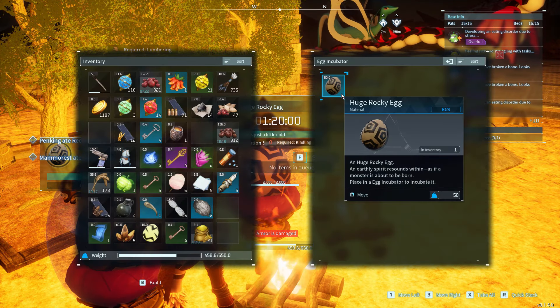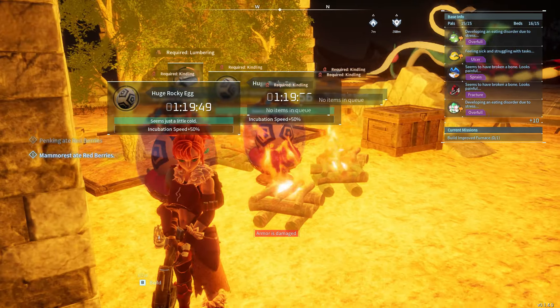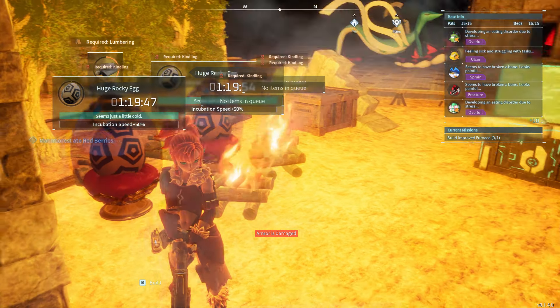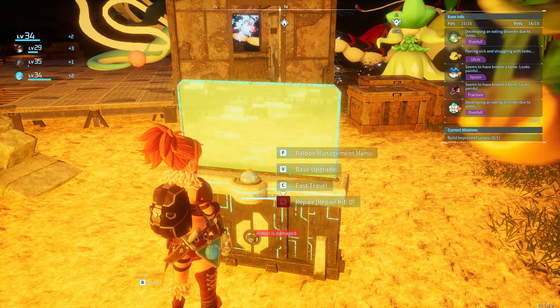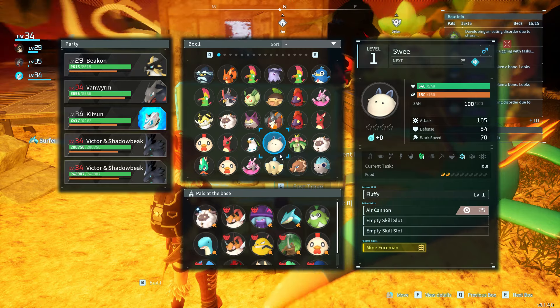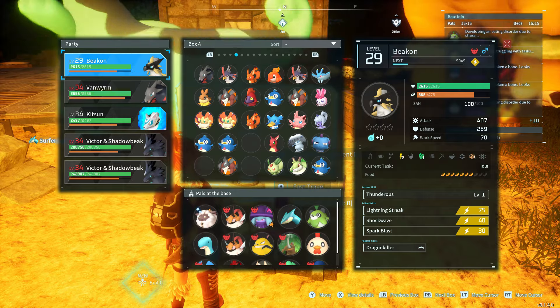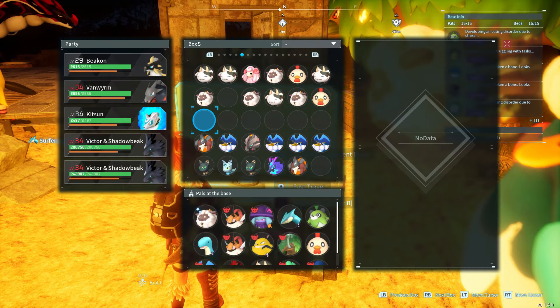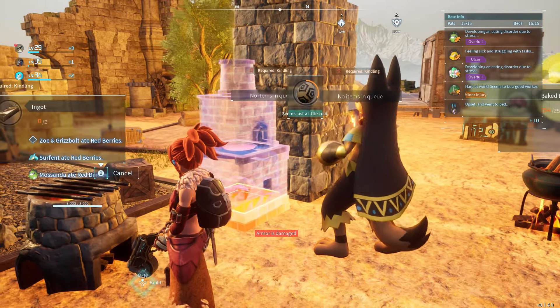You never have to do the whole breeding routine where you go and bake a cake and get the right two pals together. Once you have the egg, you can breed an infinite amount of that pal. If you want a different pal to hatch from the egg, you will need a different egg, because the same egg will keep hatching the same pal. What I'm currently doing is using the duplicating egg glitch to breed an infinite amount of Anubises.